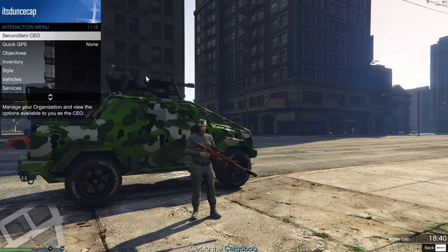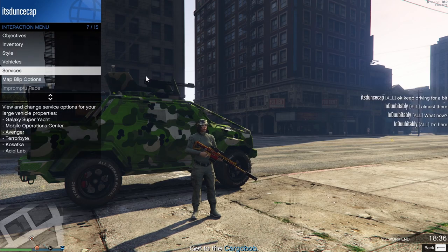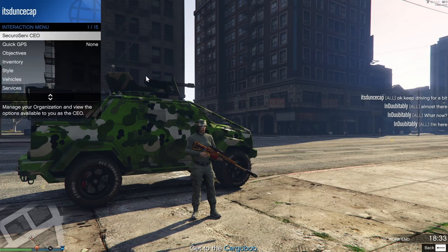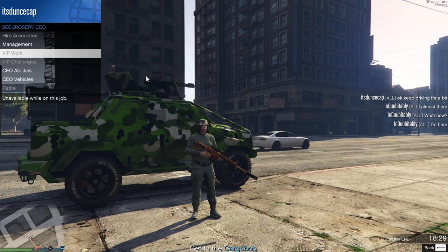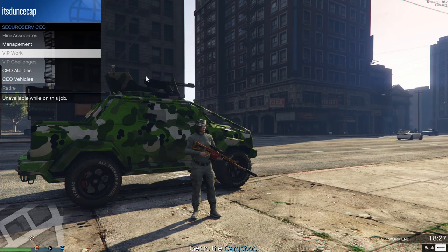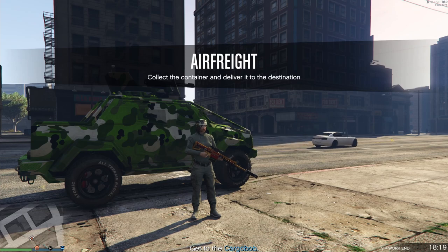For the other VIP work options: go to CEO Work, then VIP Work. The top three best ones are Air Freight, Head Hunter, and a third one. Air Freight gives you 20 minutes and Head Hunter gives you 15 minutes — so that's 35 minutes total if you chain them, which is a lot of time to get missions done.